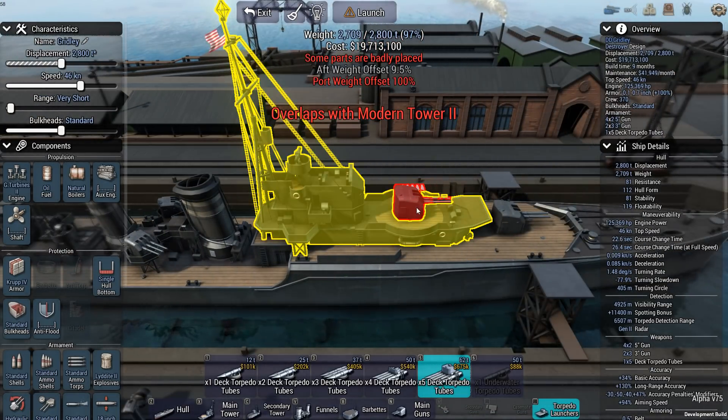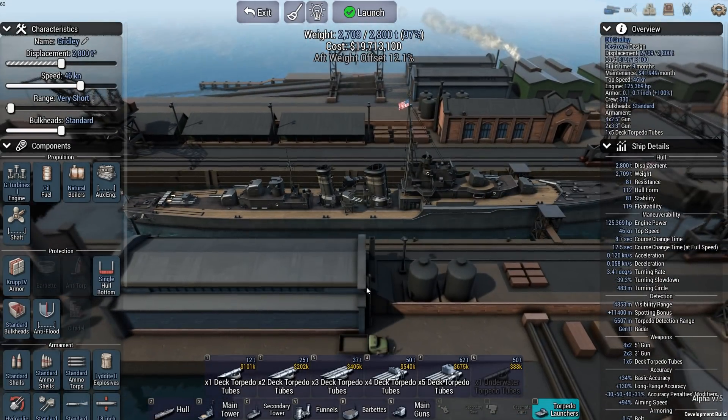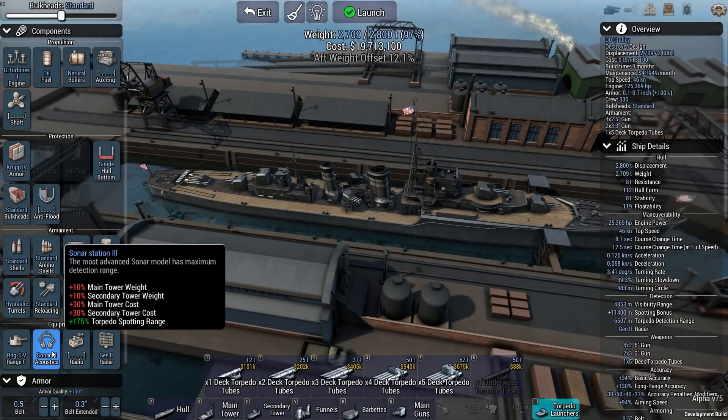I could gun down enemy destroyers and try to torpedo everything bigger than I am. Does that make this the best ship? Maybe. But what happens if you encounter a light cruiser? A light cruiser is usually equipped with a decent to good acoustic system — whether it's hydro or sonar — so that ship can pretty much charge down your destroyer, detect your torpedoes as they're approaching, and the moment it spots those torpedoes it just moves out of the way and comes right back at you. So, again, that does not make this the best ship.